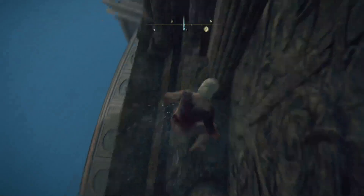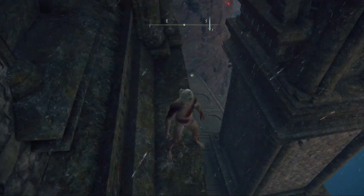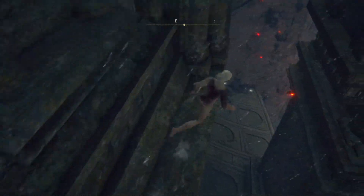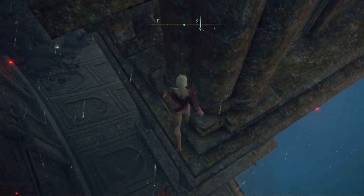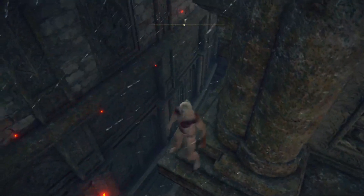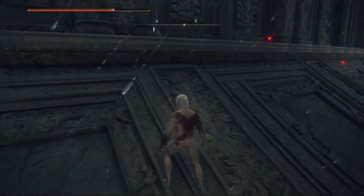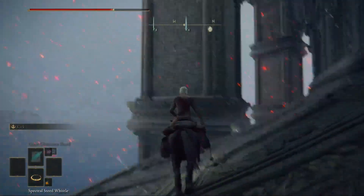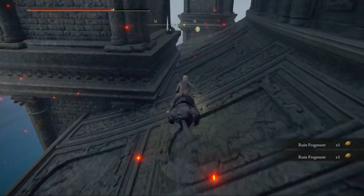Be careful — if you fall down to that platform below you're going to die. After you jump here, you're going to want to jump again, and then just drop down and you should be all right. I know I took a grip of damage but you should be fine. Once you do that, just ride on your horse and make your way all the way to the right.